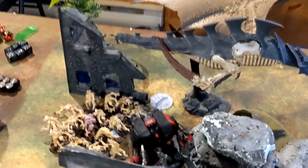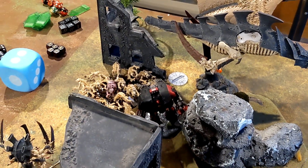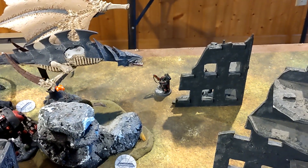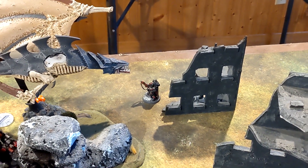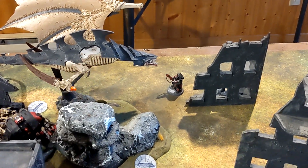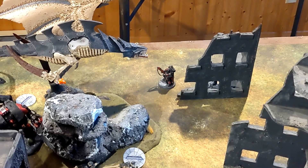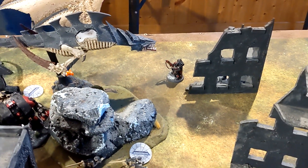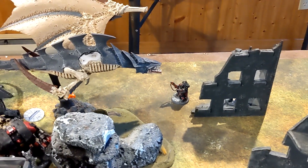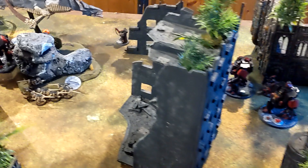These Termagants moved out to contest this section. These Warriors moved and advanced over this way. If I shoot at these Incursors and kill a couple, I have three Termagants in range of this objective to deny it. Over this way the Termagants disengaged from the Leviathan, Genestealers moved up to swarm him, Malceptor moved forward so he can slam Smites and potentially charge — just overwhelming him with bodies and attacks. The Harridan landed — he may pop in to help those Genestealers. Back after psychic and shooting.